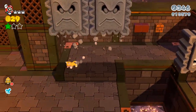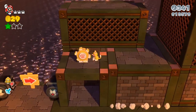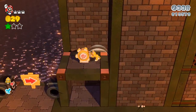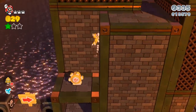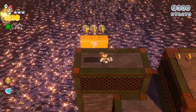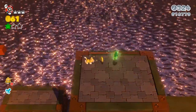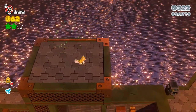Climb up here and smack this a couple of times, make sure it's all the way up where you can't smack it anymore. Climb up as Cat Mario and then climb up again. You can get yourself a lot of coins right here, and if you jump up here you can grab yourself the second green star.